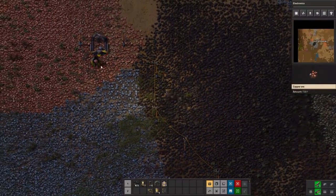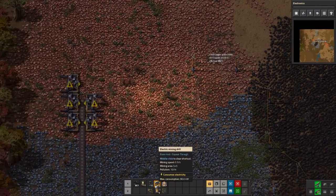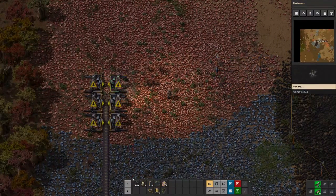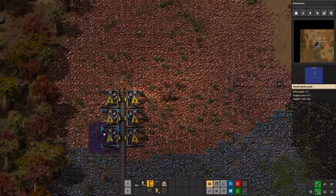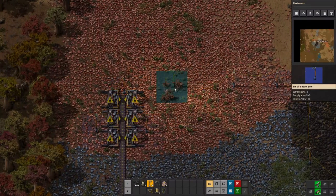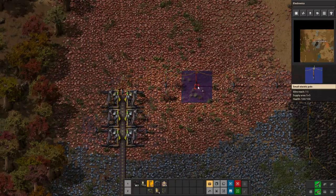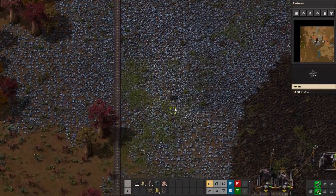While that's doing its thing we're going to link up those drills. We actually do have six drills because we can move this one over as well. Pick up this furnace because we don't need it there anymore, throw that down, and place the drills right there. There we go — we've got copper coming down the line now, so that is good.